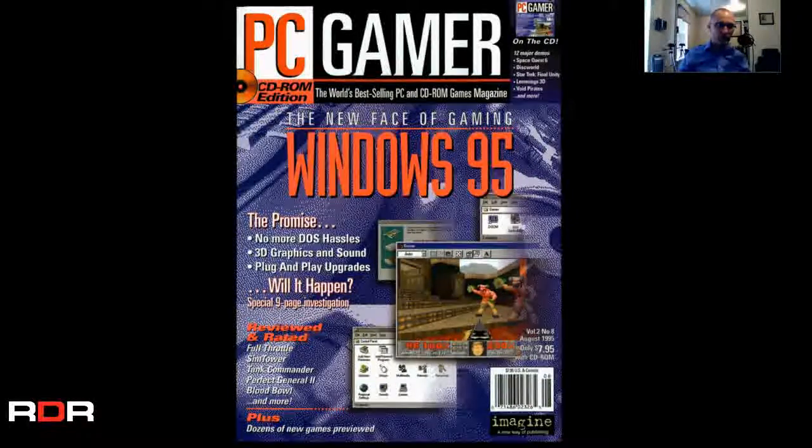Looks like we've got some reviews and rated games: Full Throttle, Sim Tower, Tank Commander, Perfect General 2, Blood Bowl. I do see Doom on the cover here — that's pretty cool. This is the CD-ROM edition, so it came with a disc. This magazine cost $7.95 when it came out, but it did come with a disc. I bet it was a demo disc of some kind — yeah, 12 major demos.